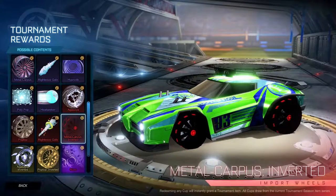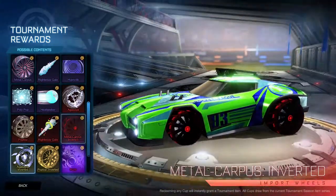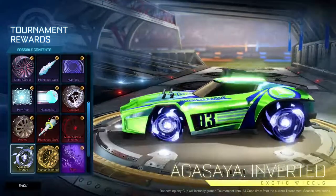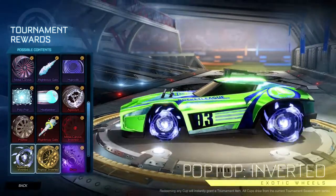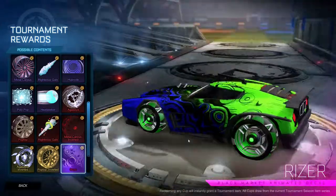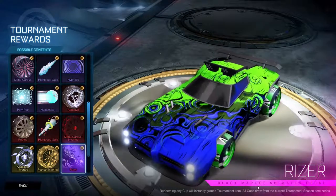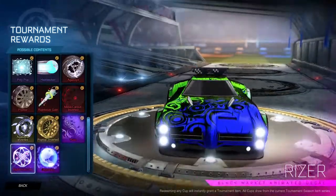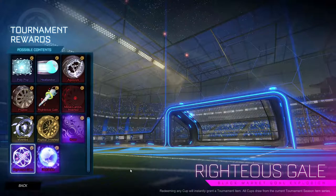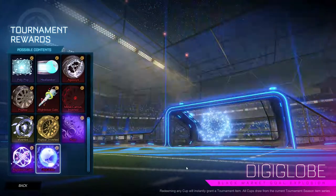Metal Carpus Inverted — I actually like the inverted more than the normal. The Agasaya Inverted — now it's animated too, those are really cool, I like that. Got the Pop Top Inverted — I like that. The Riser decal — kind of cool looking, not bad. The Righteous Gale goal explosion — eh, not my favorite. And then the Digiglobe goal explosion — that one is cool, I like that.